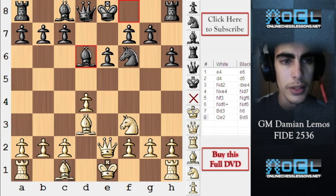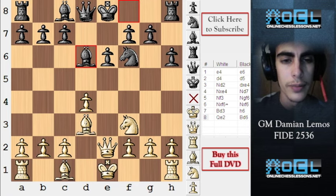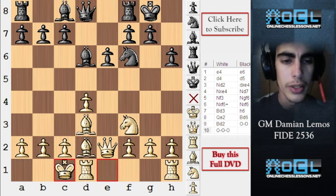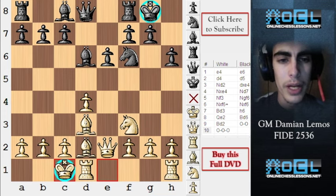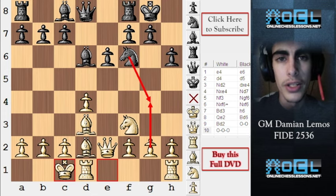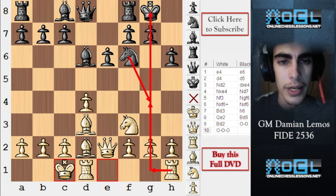Black plays bishop to d6 — he's developing. But as white, we are not going to show our move yet. We can play a useful move like bishop to d2, and once he castles, we can just castle queenside. This is a nice strategy because kings are on opposite sides — it's going to be much easier to fire and attack on the kingside since our king is not there. We can even consider sacrificing the h-pawn, because if black takes it, we are just opening the h-file for free, and that is what we want since his king is there.